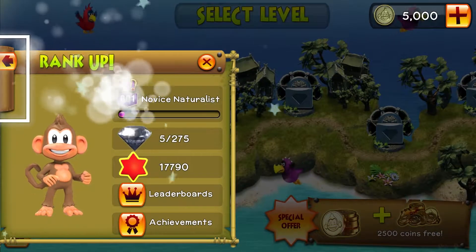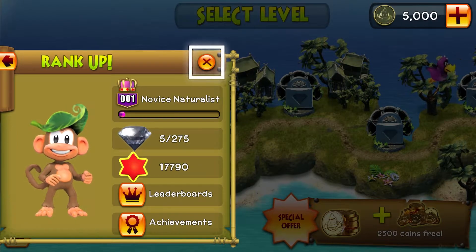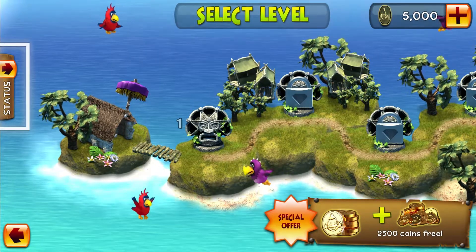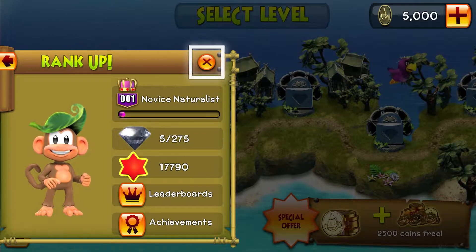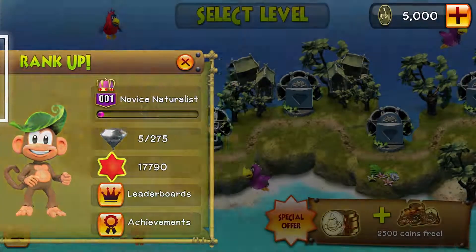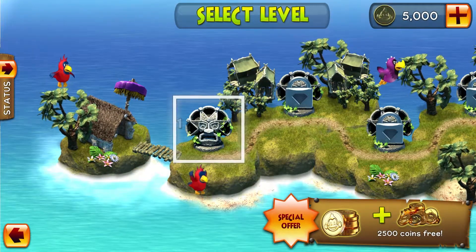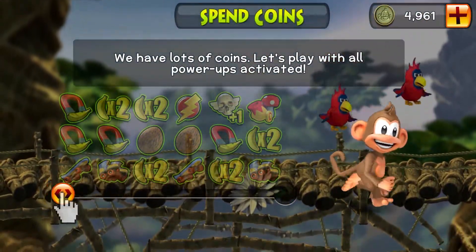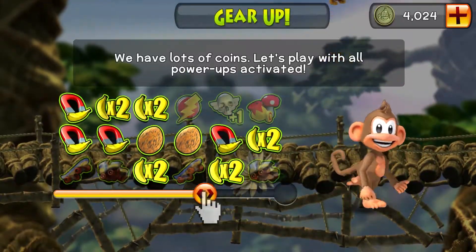Level passed! Level two is up, death is still down. Rank up! Okay, we have lots of coins. Looks like I have to do level one again with powerups activated.